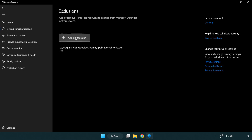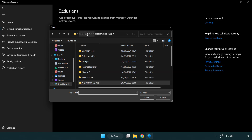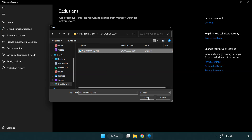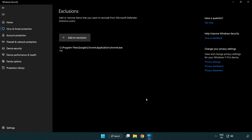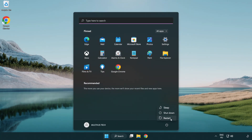Add an exclusion. Try File and Folder, find your not-working application, select it and click Open. Problem solved — like and subscribe.